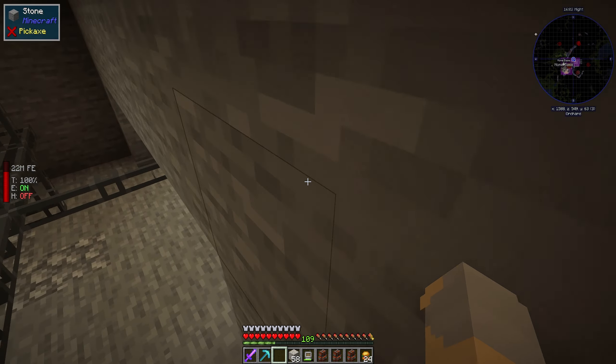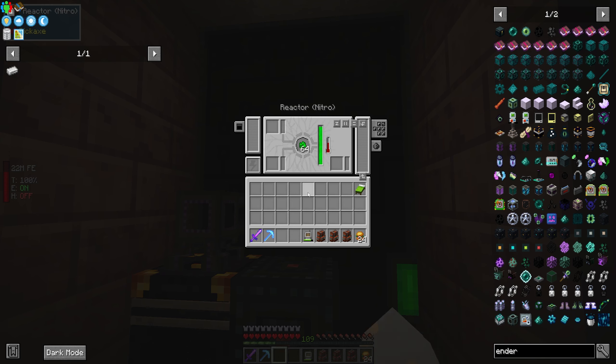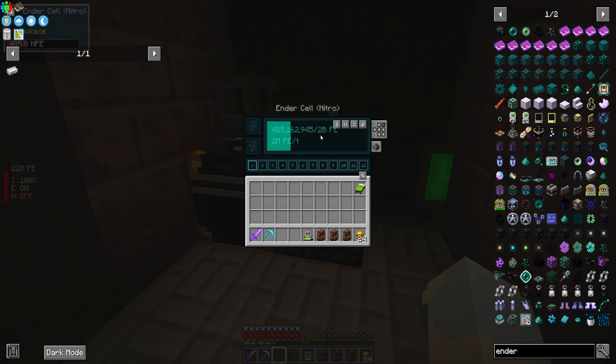I don't think the Powah reactors actually have a waste product, at least as far as I know. I also don't know if they can explode, but only one way to find out. This thing should now be producing a massive quantity of power and outputting it to our network, which will slowly fill up on channel 1. Then we can take power off of that, siphon it using blazing ender cells whenever we actually need. We can probably turn our quarry back on, not have to worry about power. 500,000 RF per tick is a lot of power, so we should be good at least for quite a while.